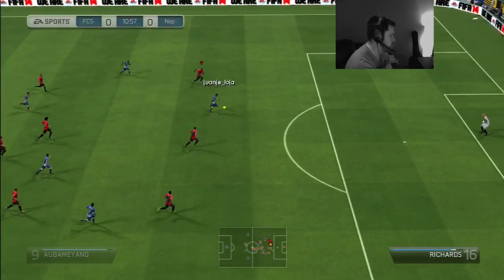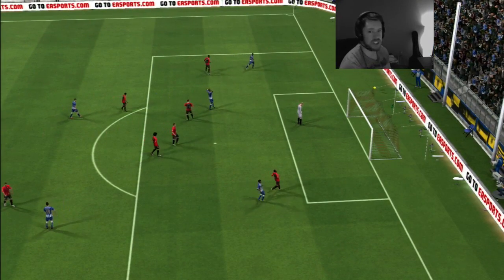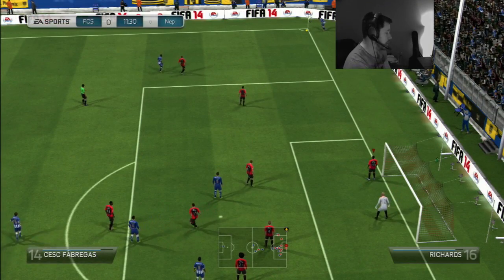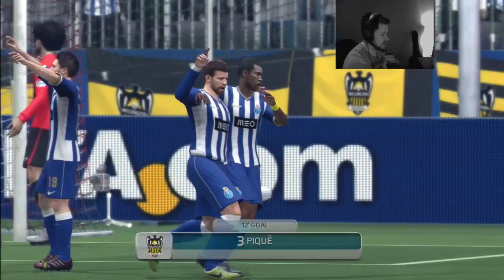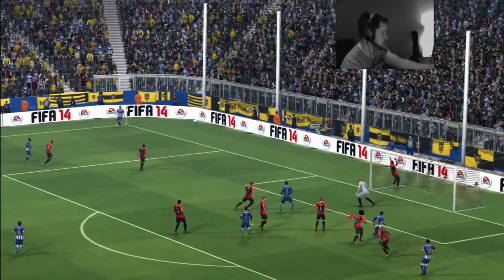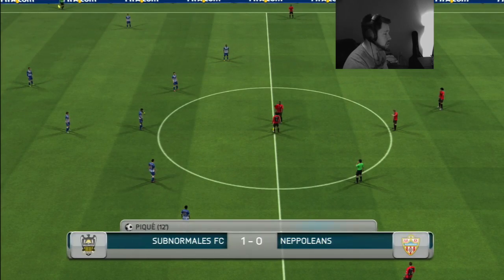He's through here with Aubameyang — he shoots. Keeper saves it, and that was a very nice counterattack. But he's got a corner now. The box is overloaded with players — he must be playing on attacking. Corners, man — there's nothing I can do to defend that. Look at all the centre backs, they're all just standing dead still. Pique gets in a lot of space and boom — that's 1-0 to this guy.